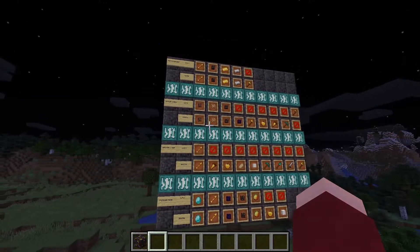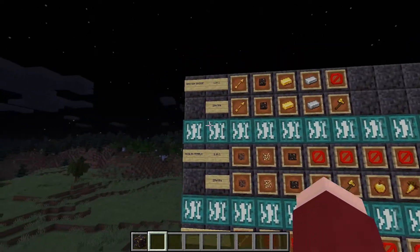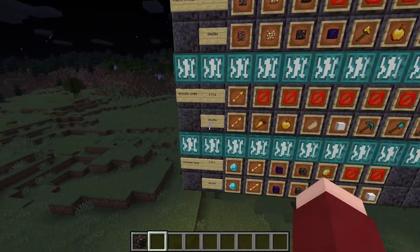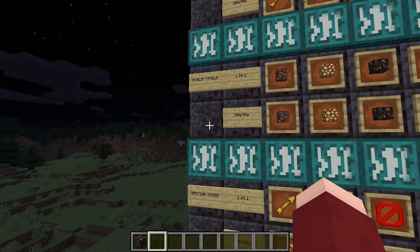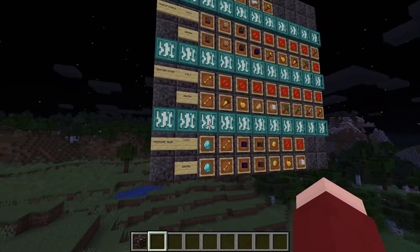There have been some pretty big changes to the way that loot generates inside of bastions. There are four different types of loot chests that you'll find in bastions: there is the bastion bridge, the hoglin stable, the bastion other, and the treasure room, all of which have been changed in different ways.